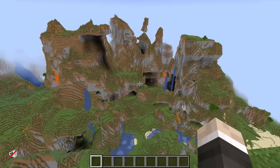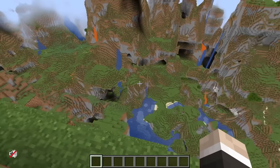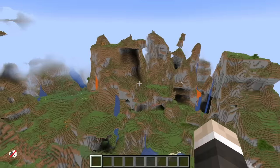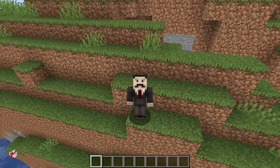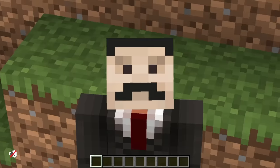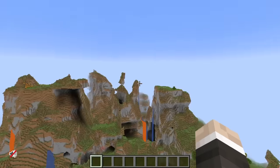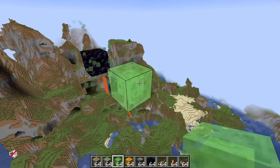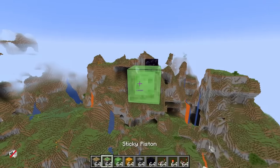This can't really work like the previous self-building bridges in that I can't actually generate the blocks that are going to be used for the bridge inside of the flying machine. Instead I have to generate them beforehand and then almost 3D print the bridge. The flying machine is going to go back and forth dropping bits of the bridge off. So the first piece of the puzzle is working out how I can build a self-resetting flying machine.